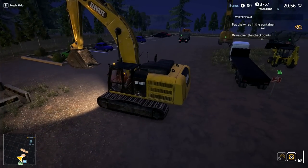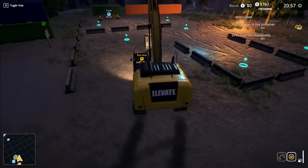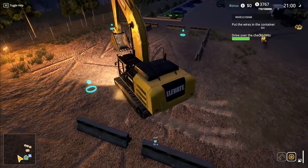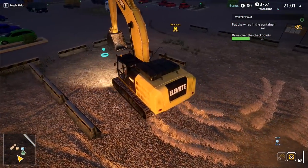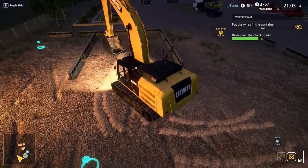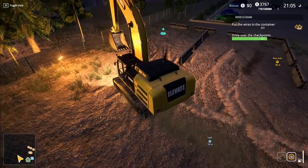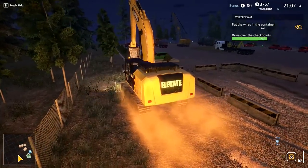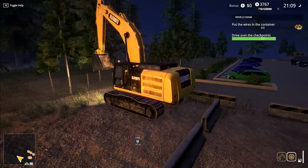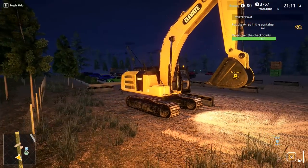Here is our excavator. I imagine this is going to operate just the same as the other one. So we've got to put wires in the container, drive over the checkpoint. We want to go over here and over here, then to this checkpoint up here. So then we come back out here like this and we're going to go into another one. This excavator is very fast on its tracks - this is incredibly speedy. You don't normally have an excavator that is this quick. I like the look of my excavator - this is my new favorite toy.